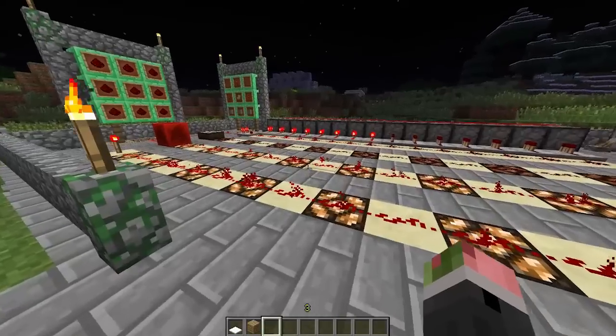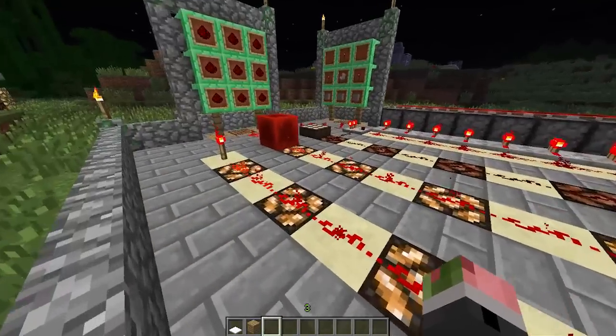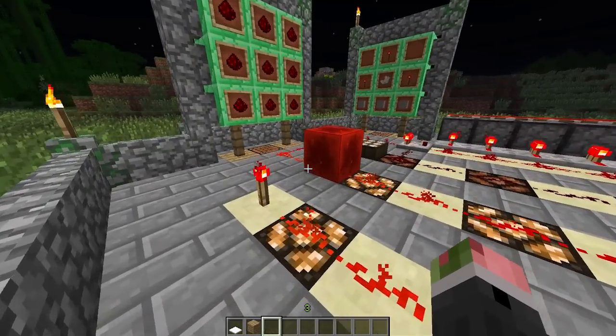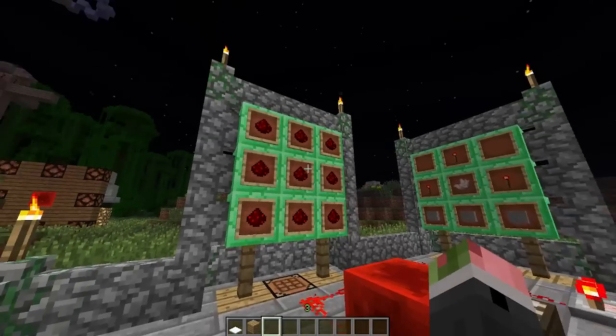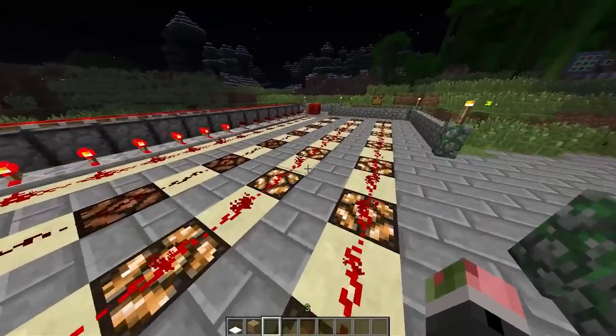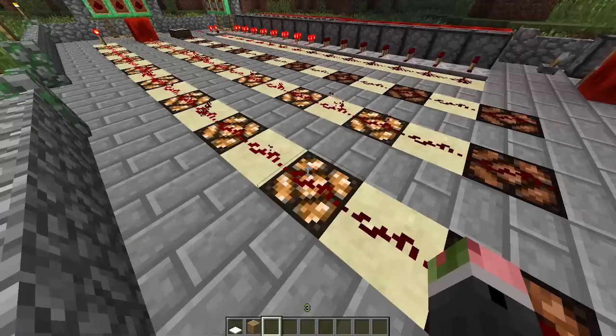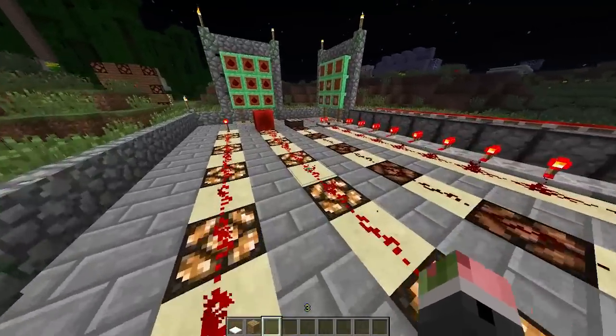With 1.5 — the Redstone Update — we have some new items. The first is the redstone block. You make it like this, and it acts the same way as a redstone torch, traveling 15 blocks.